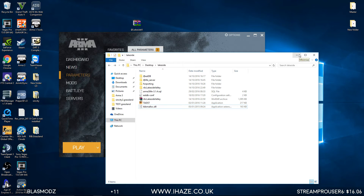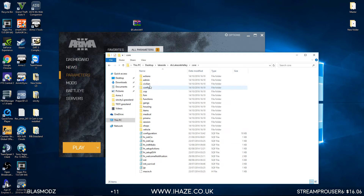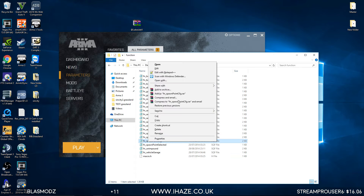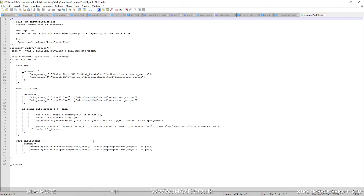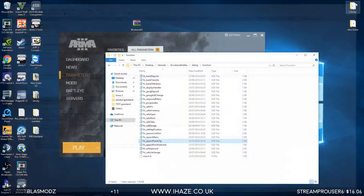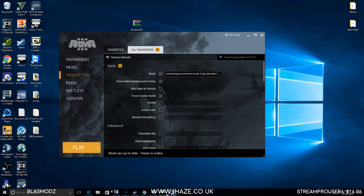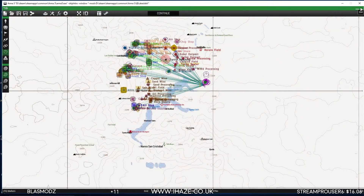We should be able to join a default server. Let me just check the mission. Obviously the spawn points are going to be named differently — to change them, go into the dialogue function fn_spawnpoint_cfg and edit the names there. For now they're going to be called Test One and Test Two.